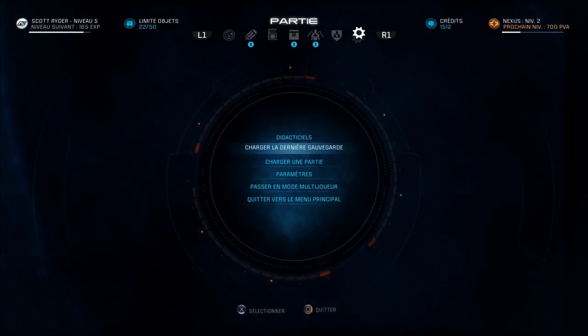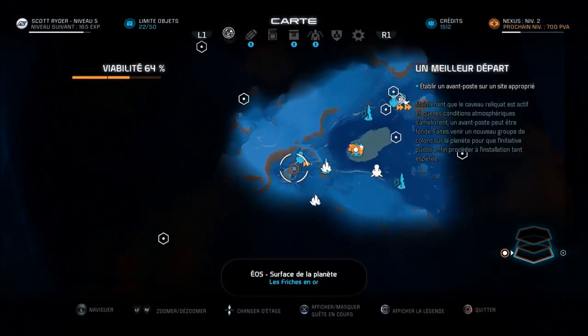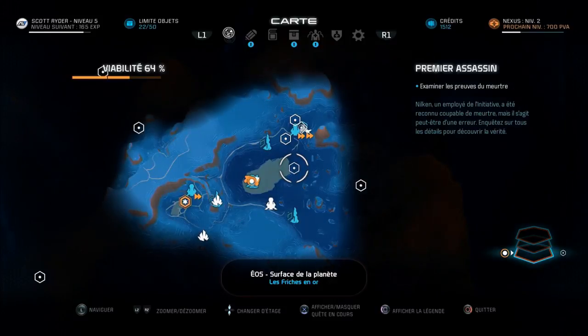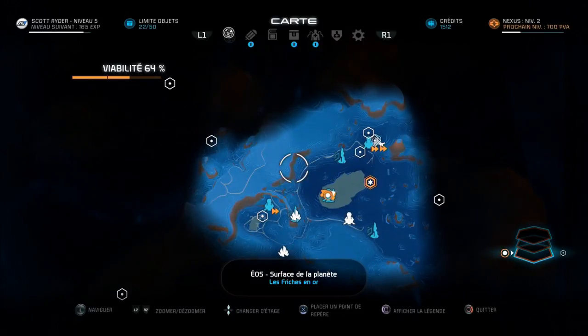On va partir sur une mission secondaire — je la sélectionne. On m'a dit : OK pour ton test, on veut du gameplay mais pas de spoil. Donc on va partir sur une mission secondaire. Et maintenant il est temps que je vous montre le jeu, je vais pouvoir vous en parler davantage.